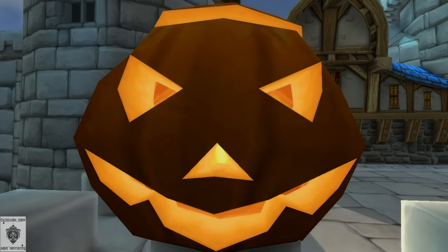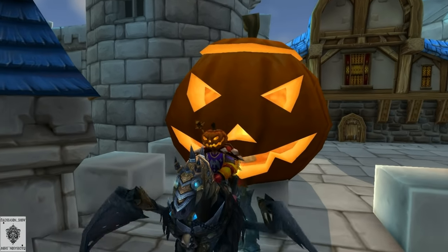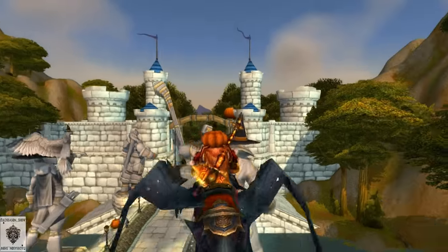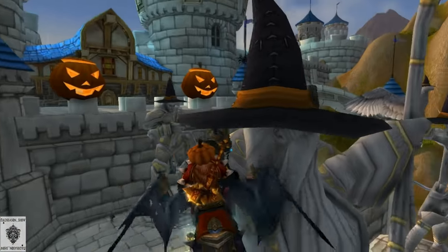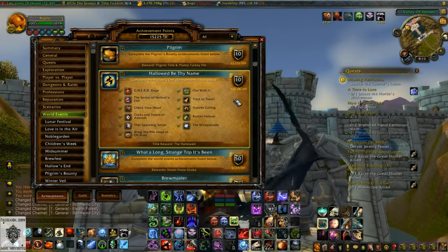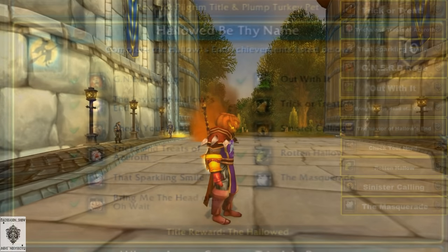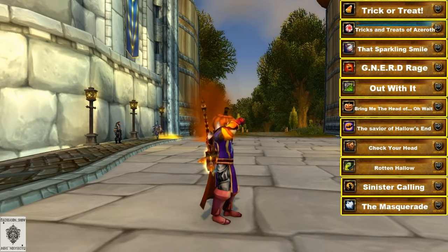Hey guys, Mad Season here back with another event guide. The Hallows End event just started recently — it's active every year from the 18th of October to the 1st of November. In this video we're gonna go over the meta achievement Hallowed Be Thy Name, which gives you the Hallowed title and progress towards your Violet Proto-Drake.